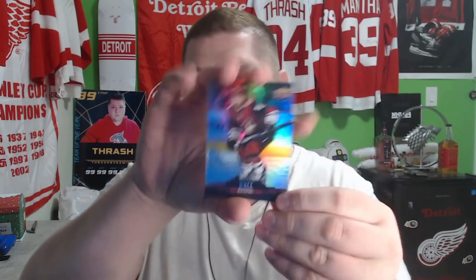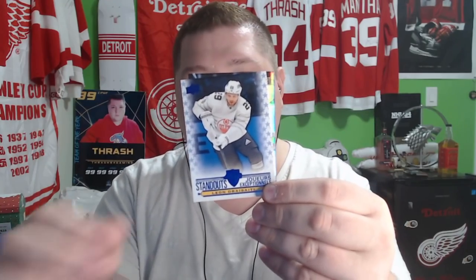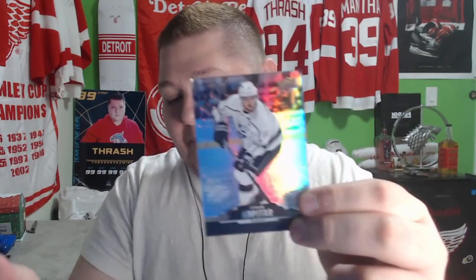No crazy pulls yet, but we got Phil Kessel, another Patrick Kane — there's a duplicate — and an Anthony Mantha. So we do have a duplicate there, that's unfortunate. Still only two defensemen, only four packs to go. We've got to get lucky. Next up: Taylor Hall, former Spitfire — love the guy — Leon Draisaitl, and Connor Hellebuck, our third goalie. So we've got Hellebuck, Binnington, and Rask so far for goaltenders.